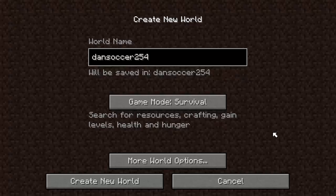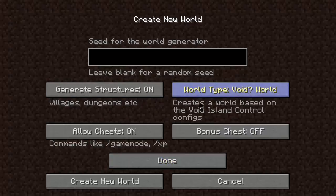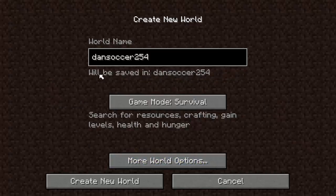Skyblocks are my favorite mod packs, so I'm creating a world right now for survival. I'm making it a void world - that's the default one, basically it's their own little island that they've made for us. I'm gonna allow cheats on in case I need to recover anything, or if I want to add any other mods. Let's just create the world.